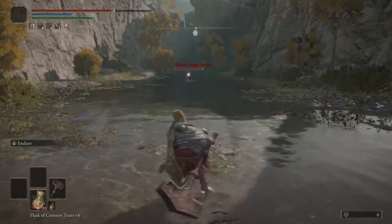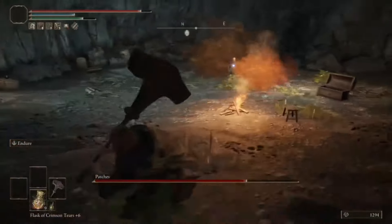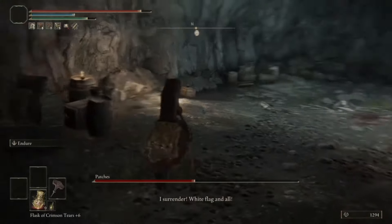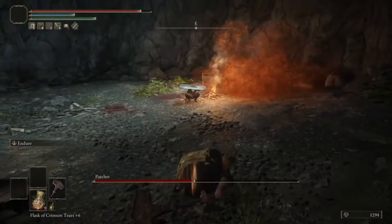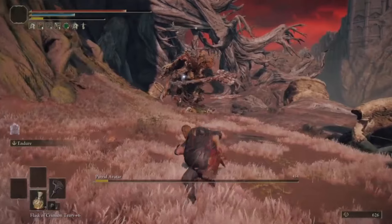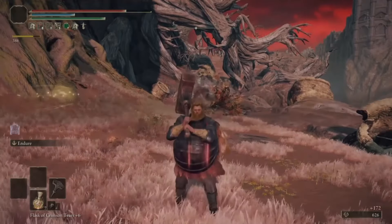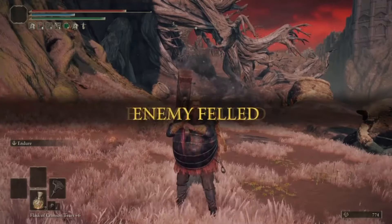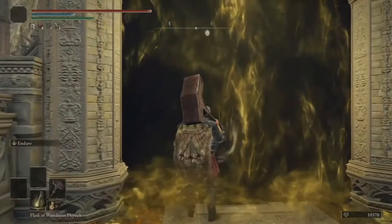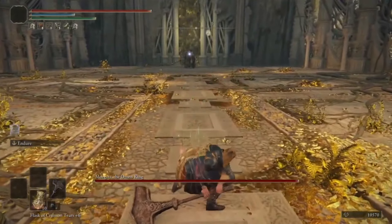I decided to go bonk an invader - this stupid bald guy, who I totally let live after he surrendered - to obtain the Margit's Shackle. Then I bonked an Erdtree Avatar for the Greenspill Crystal Tear for faster stamina regen. The first phase is a lot of slow walking, which gives us ample time for full charge throws.